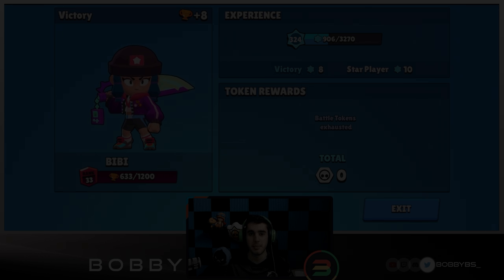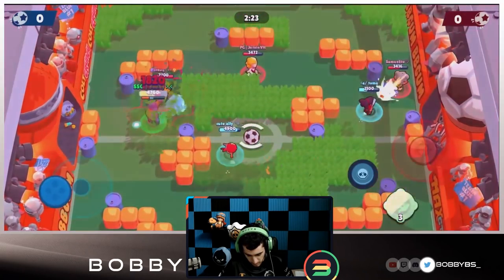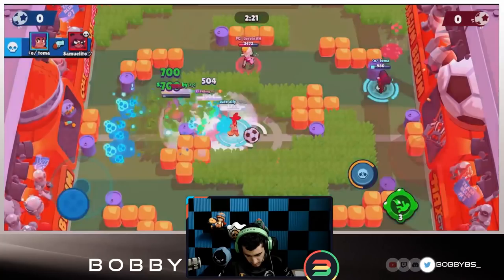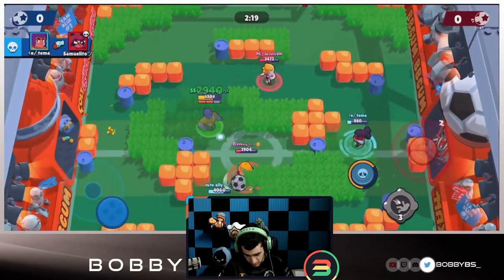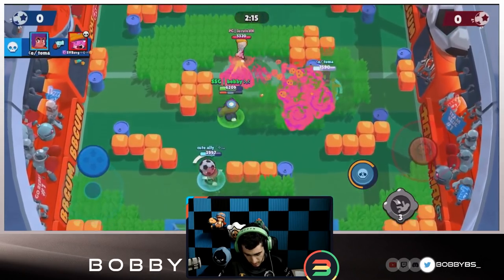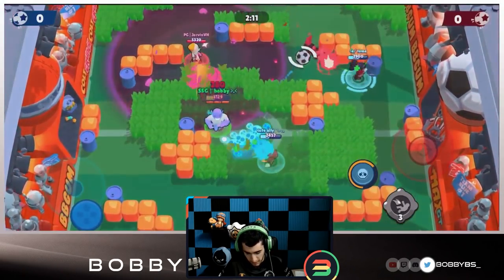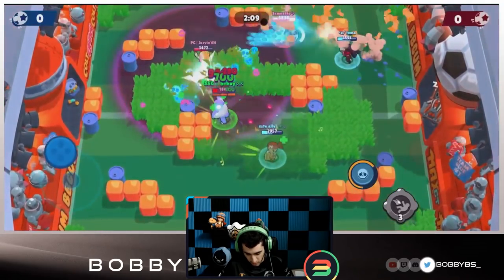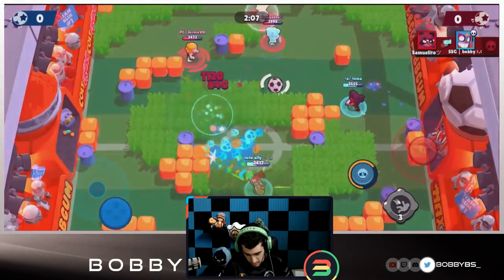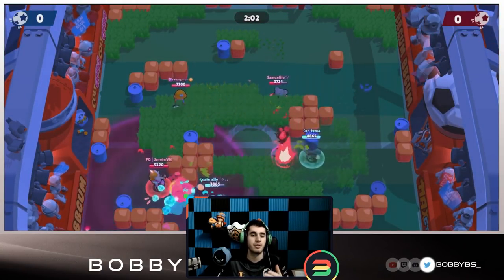Let's show you guys another Poco double tank comp. Here we go - we have a double tank comp and there's a Jackie over here, so that's obviously not the greatest. Hopefully Ali gets that heal - good play over there by Ali. We do have our Primo gadget which is one of the more fun gadgets in the game. Really good play by that EMS - as recommended, EMS does counter tanks really well.